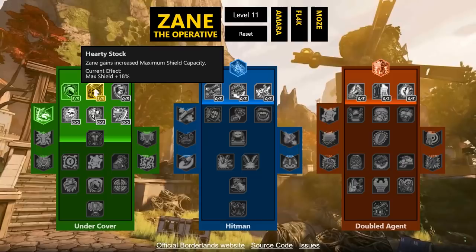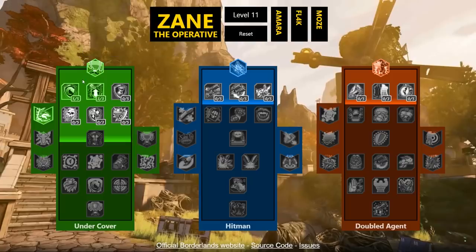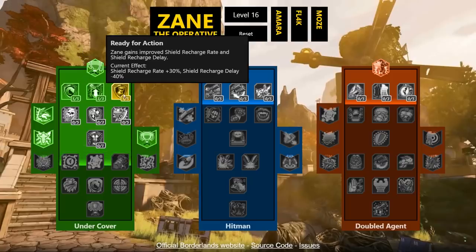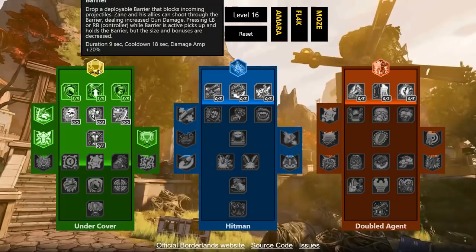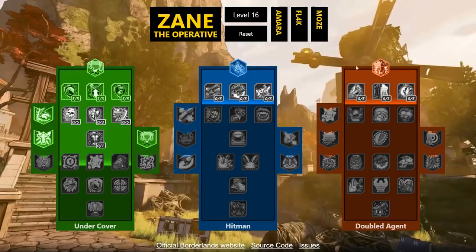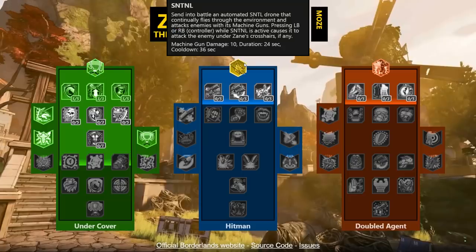Next is max shield percent, which is a survival/shield skill — not directly helping the cooldown but it's a shield skill tree overall. The action skill itself helps keep your shield full. Next, Zane gains improved shield recharge rate and recharge delay, both of which drastically help your shield stay full so you get better cooldown. Some might ask: if your barrier is out you can't decrease the cooldown because it's on duration — but with two action skills you can use the barrier to keep your shield full and get your sentinel or Digi-Clone back faster.